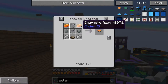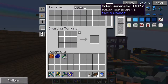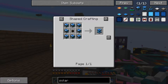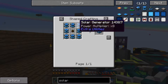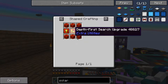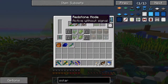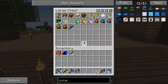Let me see what I'm missing - I'm missing an energetic alloy and a daylight sensor, and basically everything for those. What are these solar generator things? Of course that requires one of those nodes. And this requires some rockium. These plates require too much redstone - you won't believe how much redstone that needs. It is quite a bit of redstone to make something as simple as that.